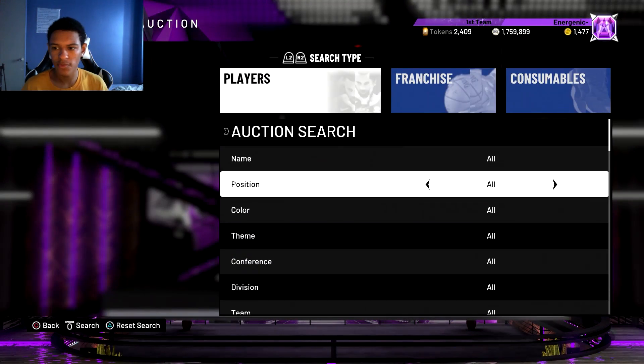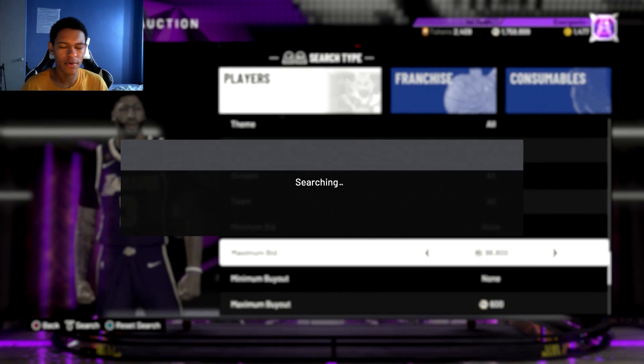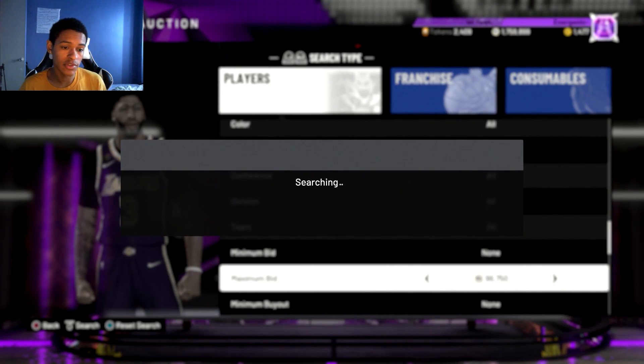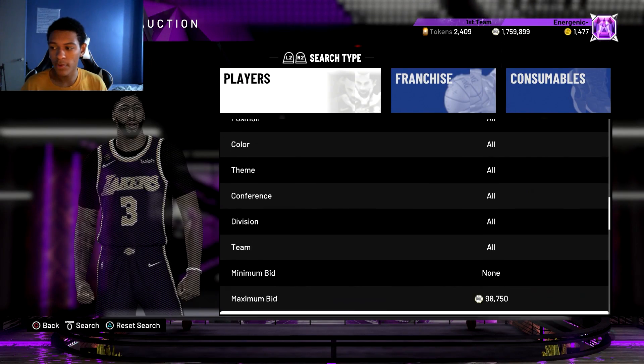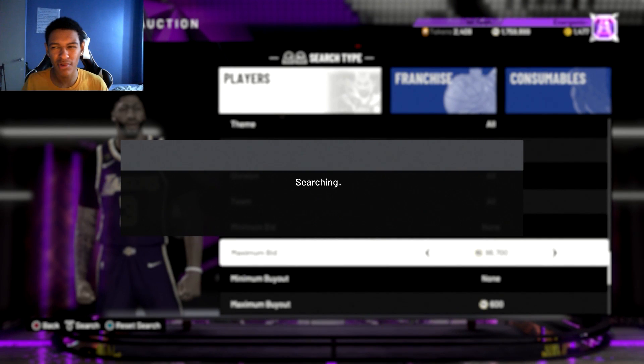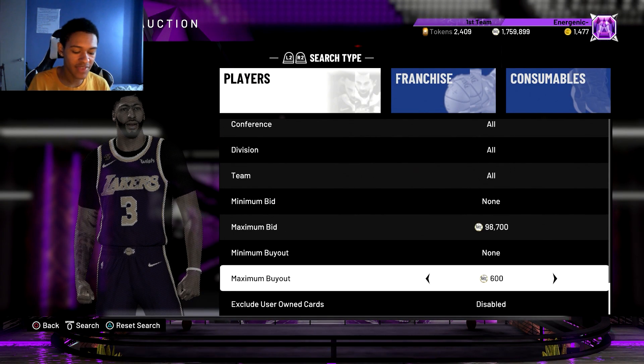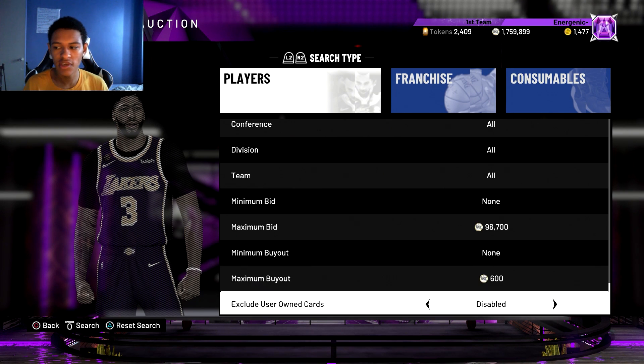Like that Ben Simmons — I probably would have bought him and then quick-sold him. I think he quick sells for maybe 800 or so. Some of them you could just quick-sell and earn profit like that. Or you can post them on the auction house and get just a tiny bit of profit, but if you're doing that a lot you're going to get a lot of profit. So if you're between 500 and 3,000 MT, that's what I would do.